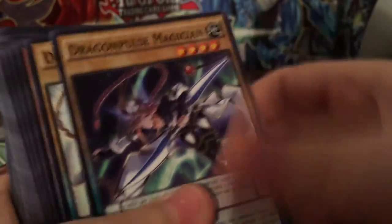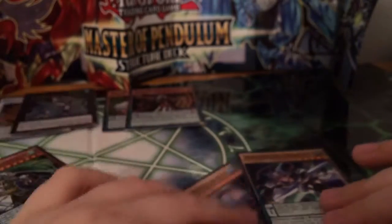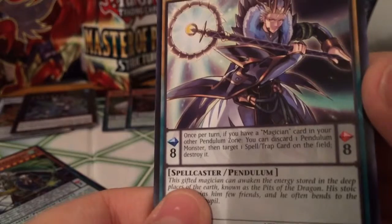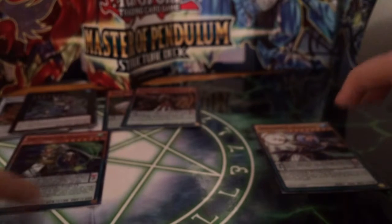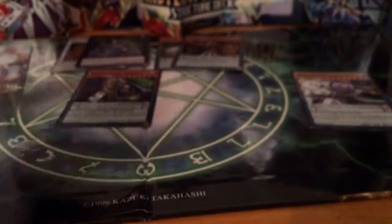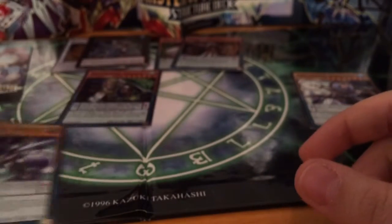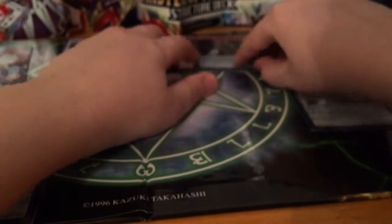Here are Dragon Pulse Magician and Dragon Pit Magician. Dragon Pit Magician's effect: once per turn, if you have a magician card in your other pendulum zone, you can discard a pendulum monster, then target a spell or trap on the field and destroy it. Dragon Pulse is the same except you target a monster. So if you have Dragon Pit and Oath Dragon Magician, you use Oath Dragon's effect to take a pendulum monster from your extra deck to your hand, then discard it with Dragon Pit to destroy a spell or trap. Next turn, do it again — it's a never-ending loop, which is really cool.